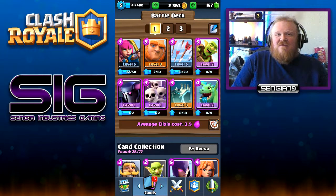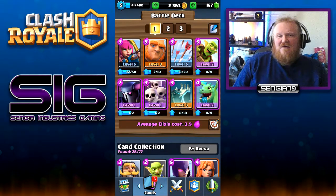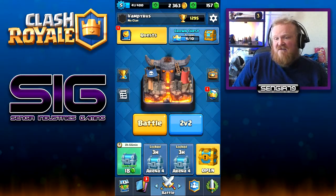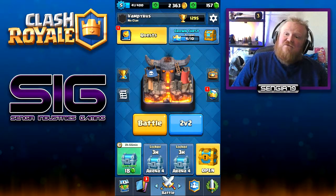Good morning, good afternoon, good evening, and welcome to this latest episode of Zero to Hero. We are going to carry on exactly where we left off, but we will be changing our deck. We are currently at 1295 trophies.